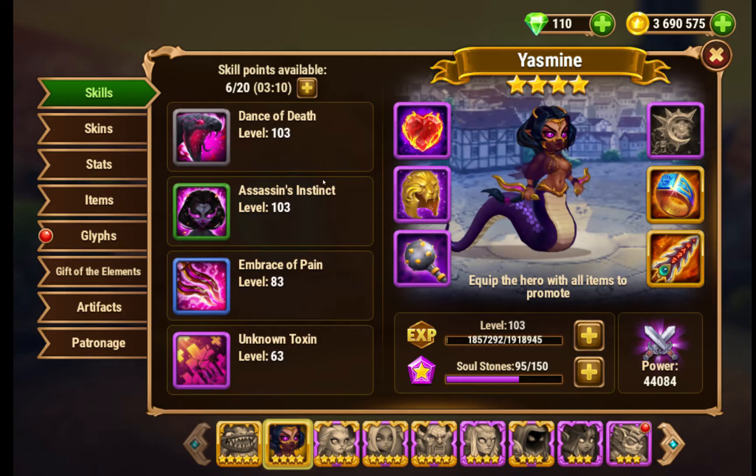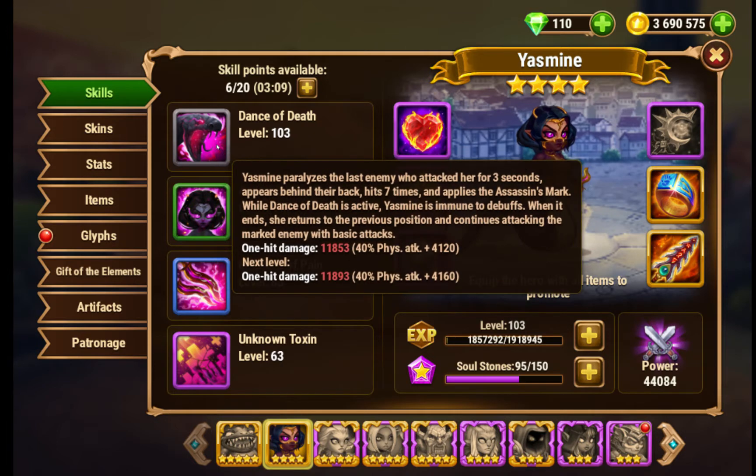Yasmin is very strong mid-game. Her ultimate ability: Yasmin paralyzes the last enemy who attacked her for 3 seconds, appears behind her back, hits 7 times, and applies the Assassin's Mark. While Dance of Death is active, Yasmin is immune to debuffs. When it ends, she returns to the previous position and continues attacking the marked enemy with basic attacks.